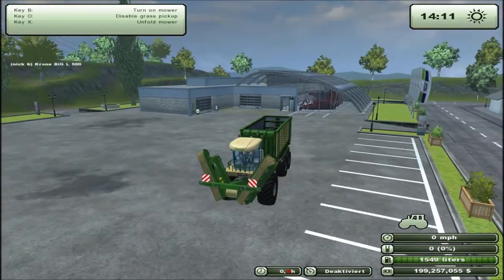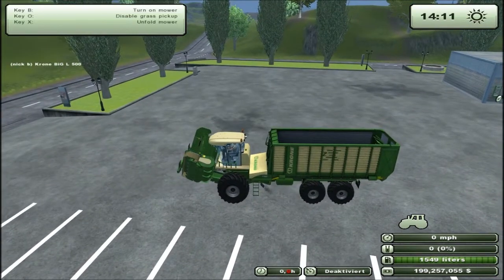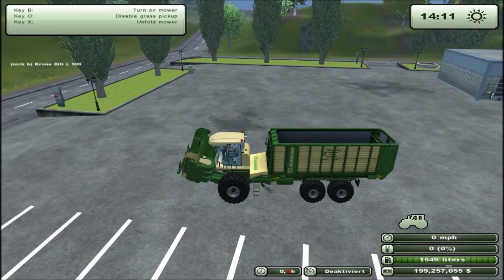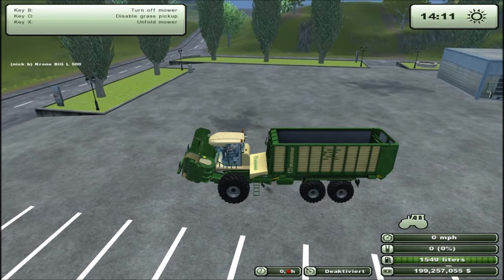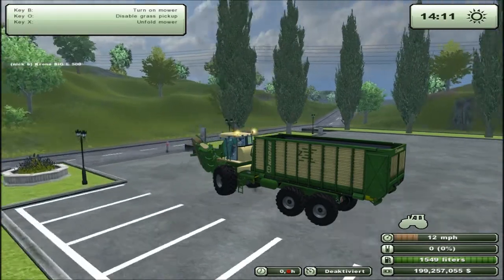Numpad one doesn't do anything, two doesn't do anything, three doesn't do anything. Number six turns the light on, and that's the only thing it does. O is to disable grass pickup, and B turns it on, as you can hear. I think it's got two beacons.